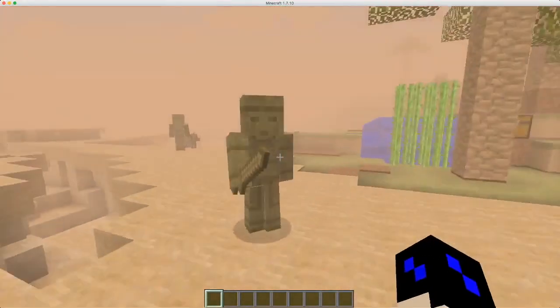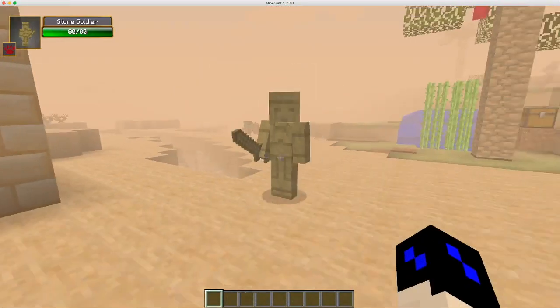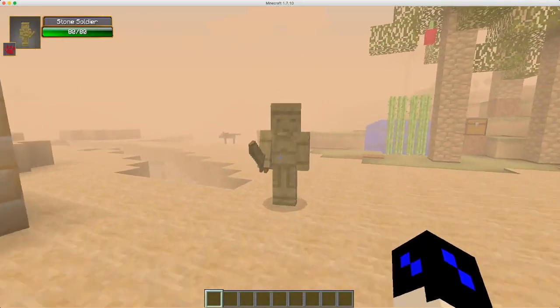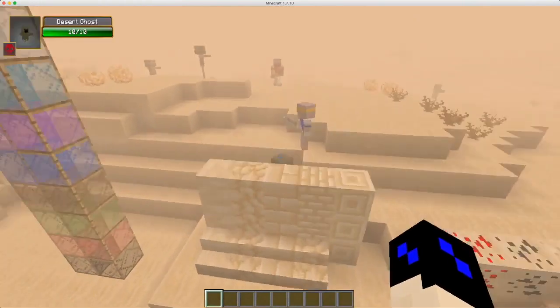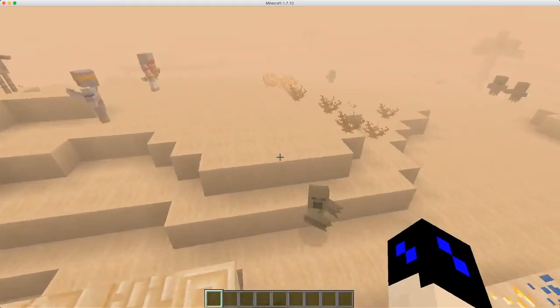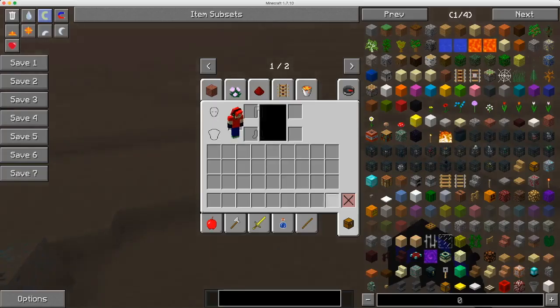Here's another mob, but he's a little rare: the stone soldier. You can only fight him with a pickaxe because he's made of stone, which is actually kind of interesting. I'm not showing these mobs with spawn eggs because there are no spawn eggs in this mod — so if you want to find a mob, you're going to have to find it on your own.